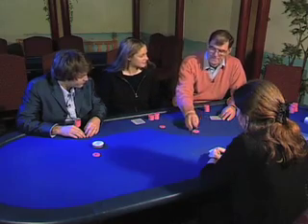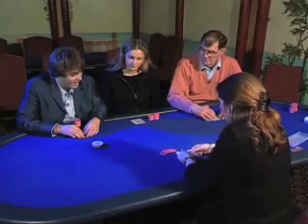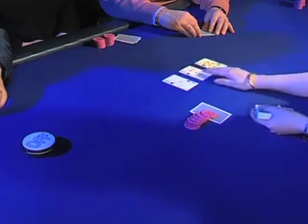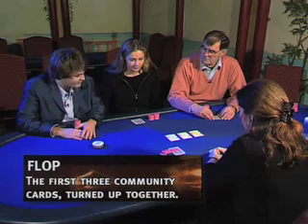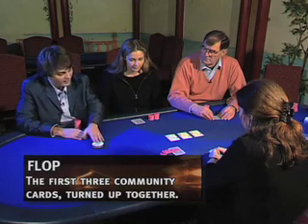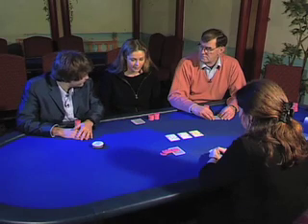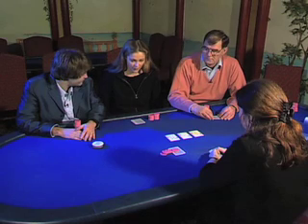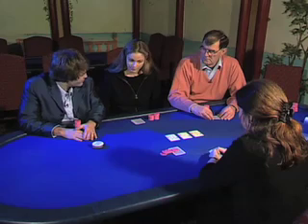And I just call. The betting round is done. Let's see the flop. These three cards are community cards, which means we can use them, along with our personal cards, in building the best five-card poker hand. The flop is down. Action to the left of the button — Evelyn, that's you. What are my options now? You can check or bet. To check would mean you decline the option to bet, but don't want to fold your hand just yet.